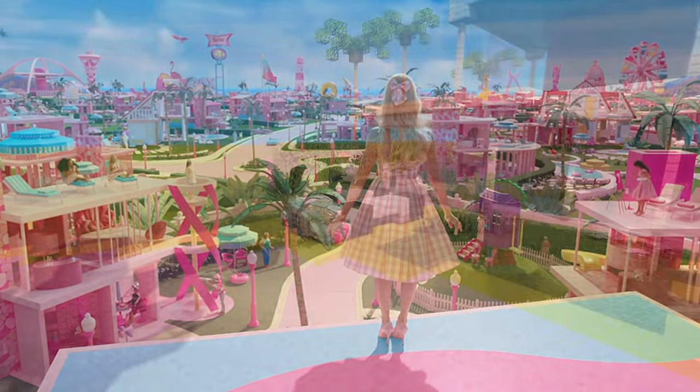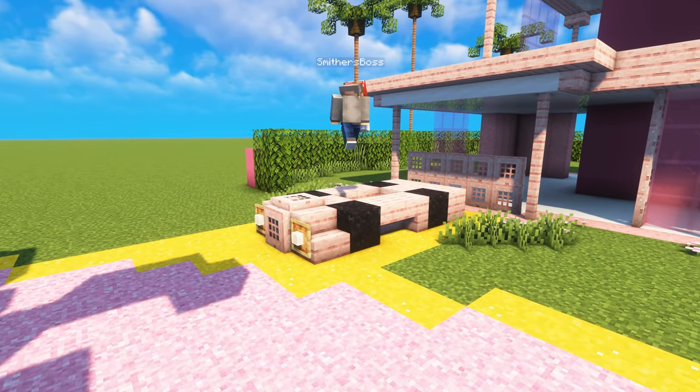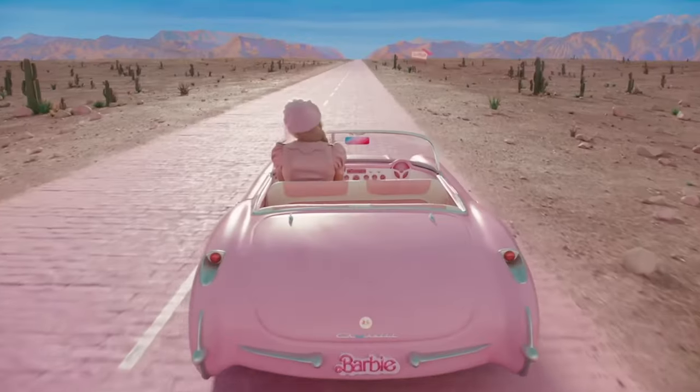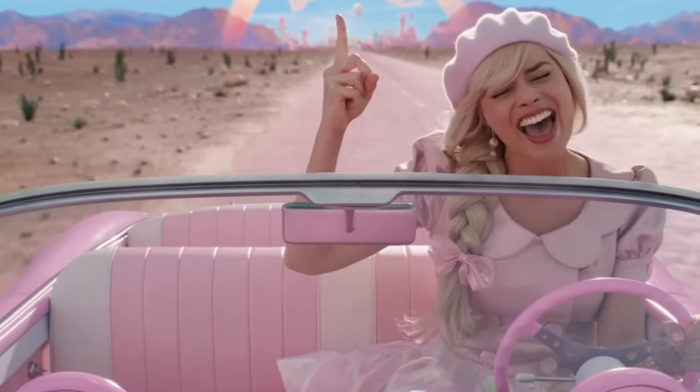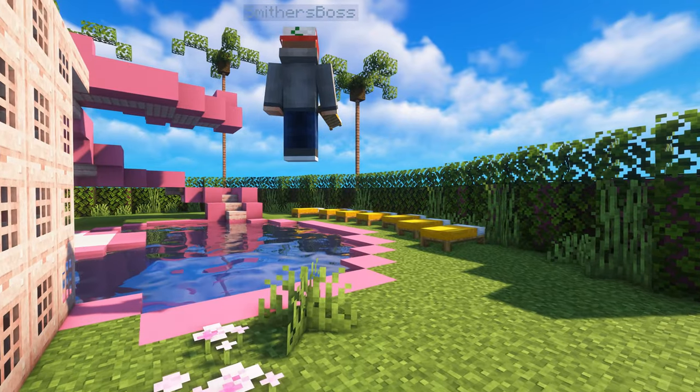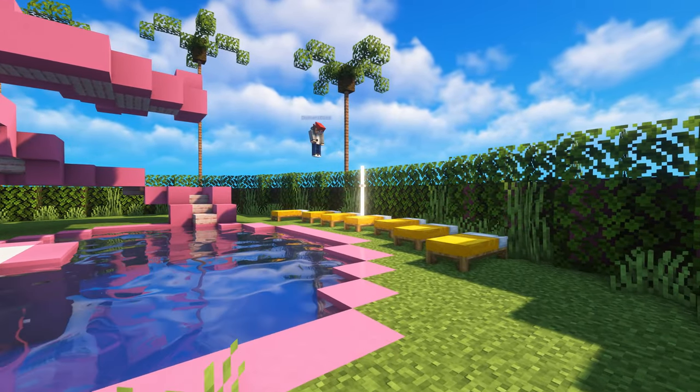We cannot forget about Barbie's iconic pink car, which I did try my best to build, and I think it looks okay. In the movie, I actually think it's a Corvette, but this is Minecraft, so I did my best. Around the swimming pool, there are a lot of sunbeds for the Barbies, so of course we had to add those and the umbrella too.